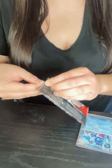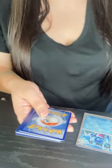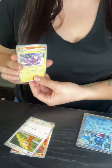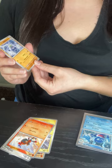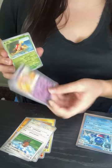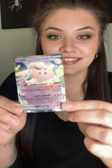Pack 3. We have Heatmore, Lillipulp, Toxel, Charcadet, Carbmittable, Kingabit, Oinkcolong, Snugbull, Shuckle. Guys, I pulled a half art Clefable — look how pretty it is. I'm going to put it in a sleeve.